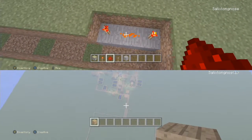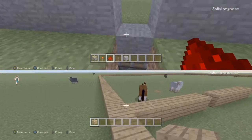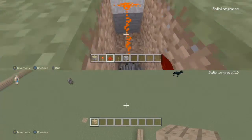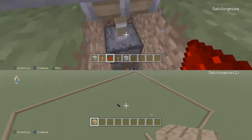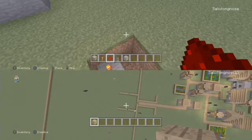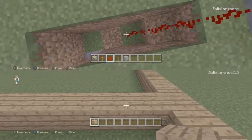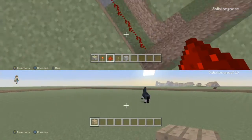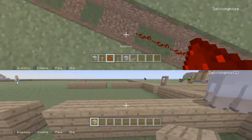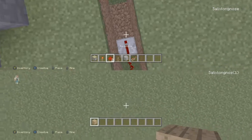Then we just place this and put the redstone torches on both sides. This is called an AND gate — this is how you make it. In the middle — I don't really know where the middle is — then it's like that. I'm gonna do the other side as well and place redstone all the way along here. You need a repeater so it's not like — repeater.